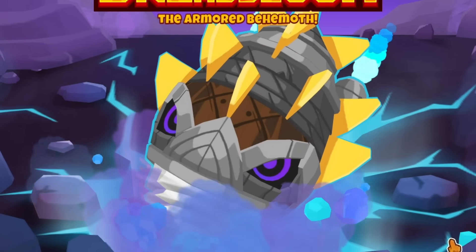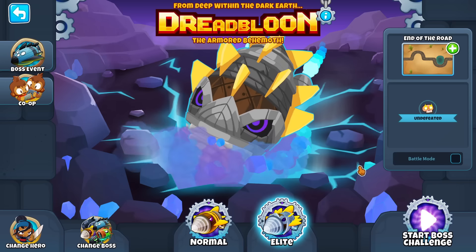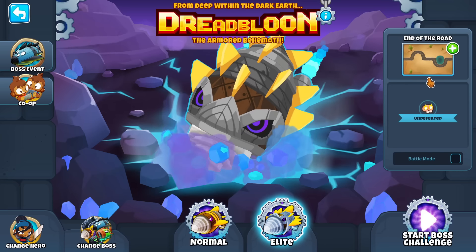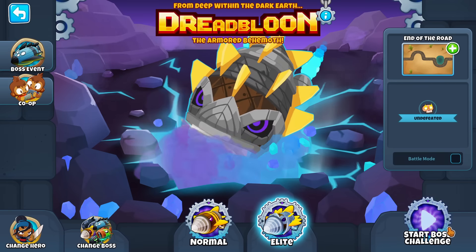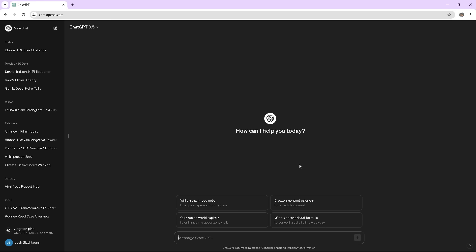I think we can all come to the conclusion that Dread Balloon sucks — it's just so annoying with all the immunities. So I'm going to try Elite Balloon areas, but I'm going to use some help. The map I chose is End of the Road, and I'm pretty sure it defaults to medium difficulty. I double-checked — yeah, medium. We're in ChatGPT to see if it can help us take it down.